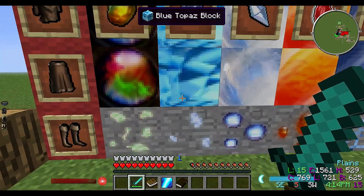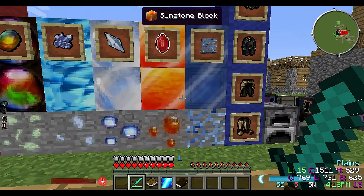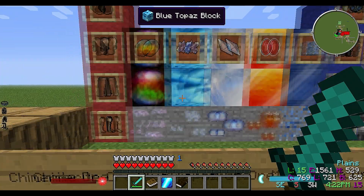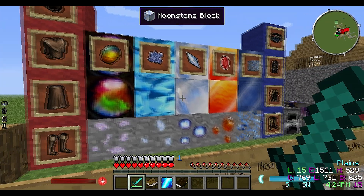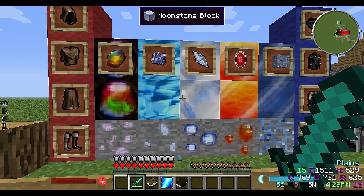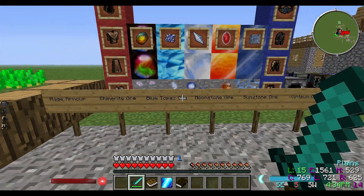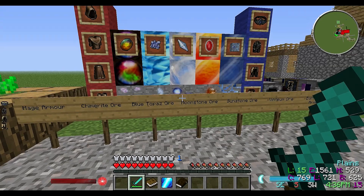Next we're going to look at the Blue Topaz ore, which is pretty cool too. These are all normal textures for the blocks themselves, so you can do some pretty cool designs with these blocks alone just in your Minecraft world - this is not any sort of texture pack or resource pack. Let's go ahead and head over to the Moonstone ore.